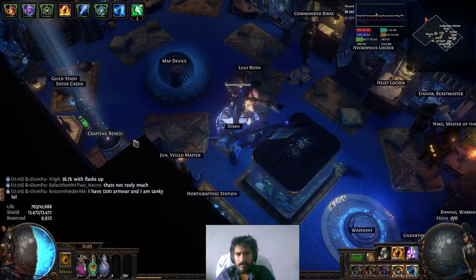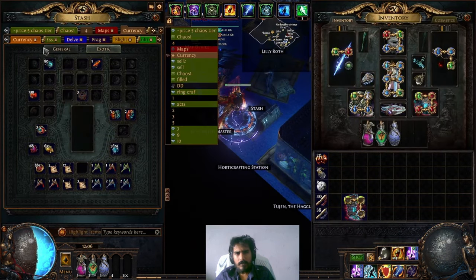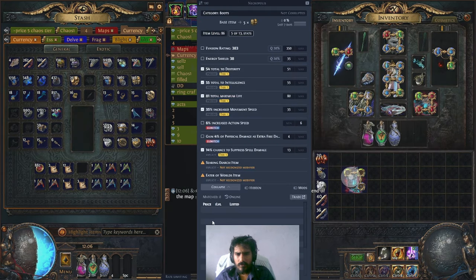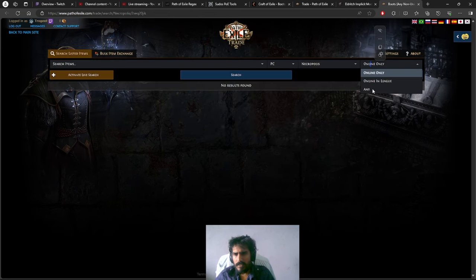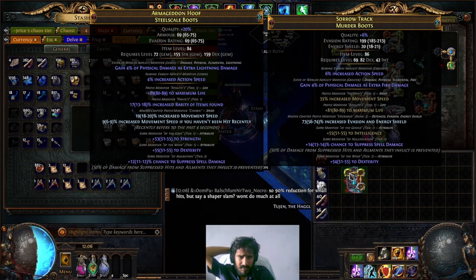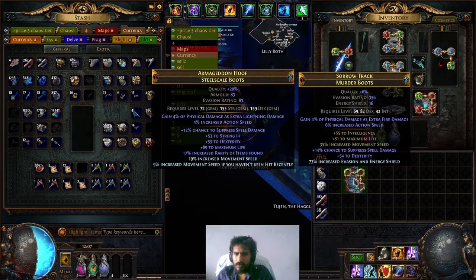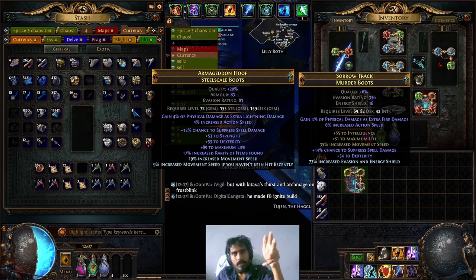Actually it's damage taken as extra cold - but fire is fine. Now we craft on ascent ES and ascent evasion with energy shield. We've got the seven mods done. One of these is perfect - insane dex, insane. The boots are done. Pricing these in this league is a pain - I think my boots should be around sixty-plus divines, give or take. Like the video if you liked it, subscribe and press the bell icon. Remember, try to be better than I am.